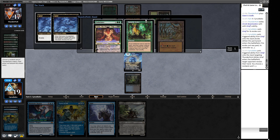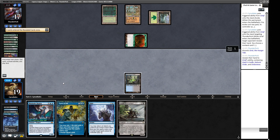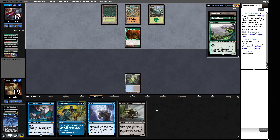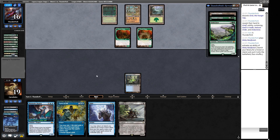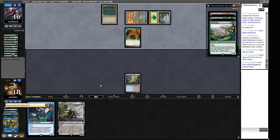Their hand has Natural Order, Endurance, and Grist - kind of annoying. I think we'll take out the Grist; we can clean up the others with Force of Will or Daze. They have four mana so they can Natural Order, and they can try to Endurance us. They get a second Dryad Arbor. The plan is Force of Will pitching Daze on their Natural Order - Daze has outlived its usefulness. If we find a land we can smash down a Murktide.